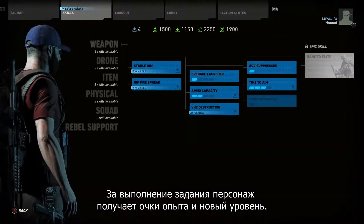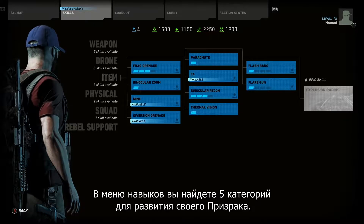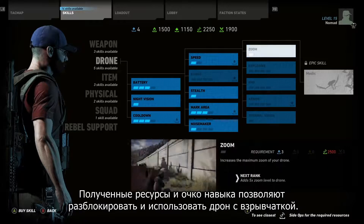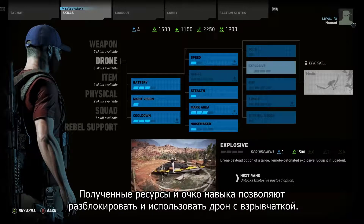The experience the player earned here allowed him to level up. Switching to the Skills menu, you have five different categories to customize your Ghost. Using the newly earned Skill Point and Resources, the player will unlock and equip the Explosive Drone.